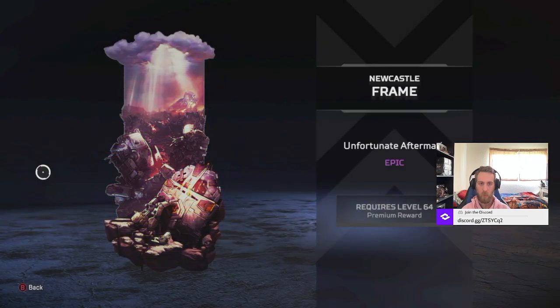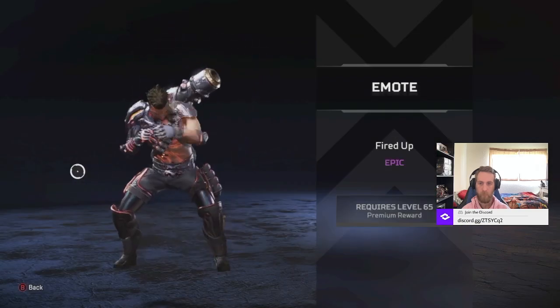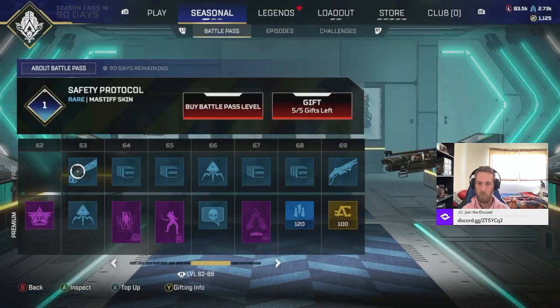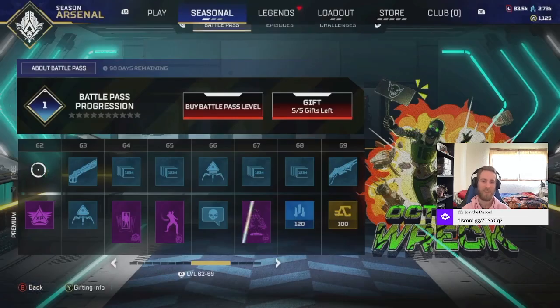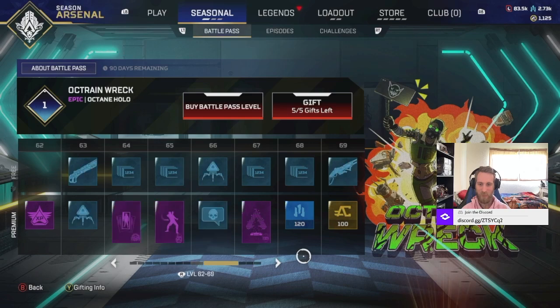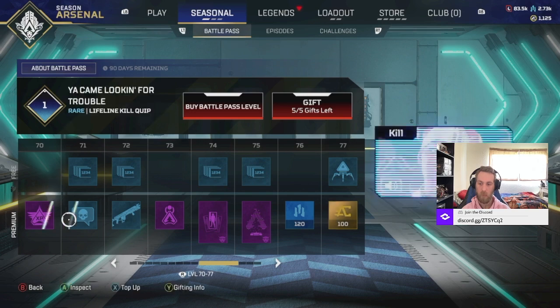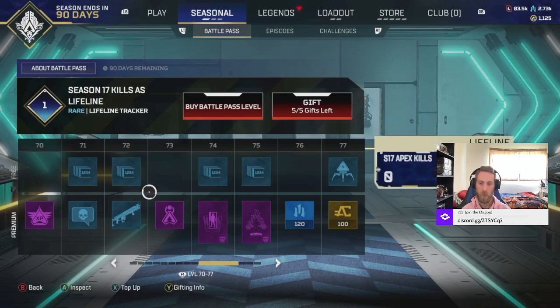We got a frame for Newcastle where we can just destroy Titans. Emote - Fired Up! Bro turned into Seth Rollins. Octane Selfie. We skipped the voice line - Revenant. That's a statement. Another voice line for Lifeline. Lifeline always finds a way through.